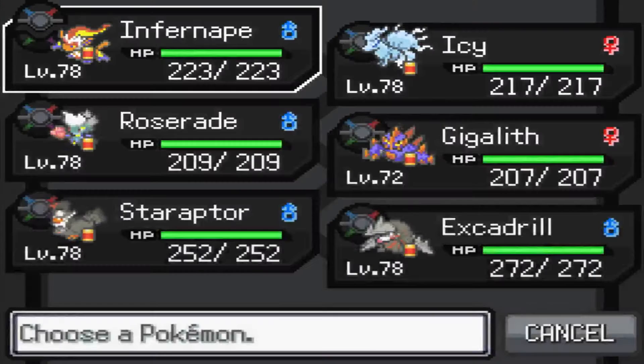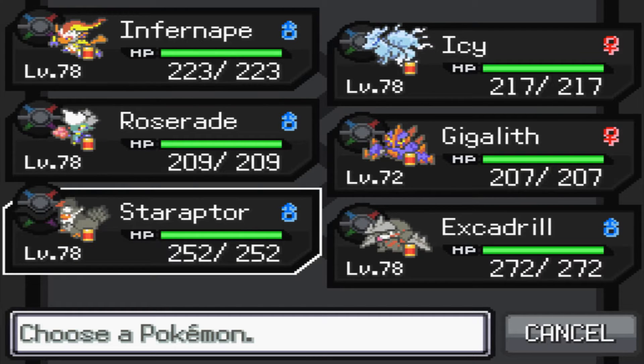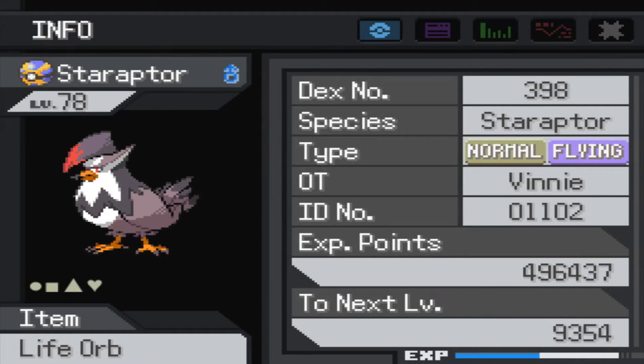I also need to give a team update. This is my current team right now. You know most of these members - the Infernape, the Icy, the Lola, the Ninetales, my Gigalith and my Roserade. But I added a Staraptor and an Excadrill, and these two are going to help out quite a bit. I finally started using Excadrill because it's available at this point. You can find one by going to the Hidden Cove - surf on the lake, go towards the right side, there's a cave where you can find Drilbur, and I think you can also find fully evolved Excadrill there as well. You could also find Staraptor on Route 3, though it's a bit of a rare find.